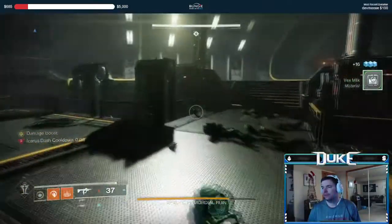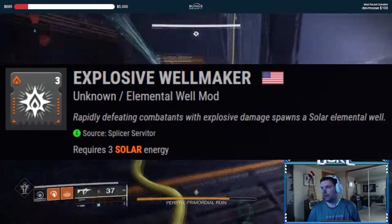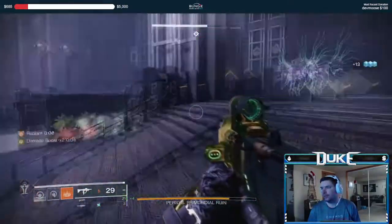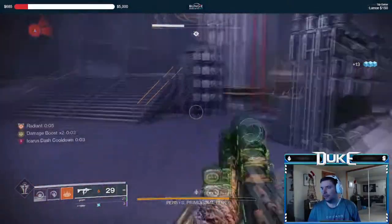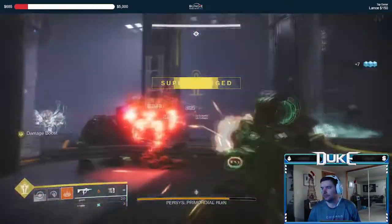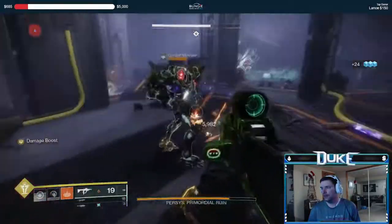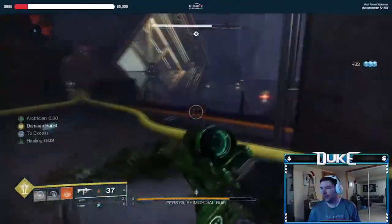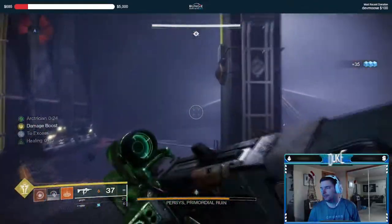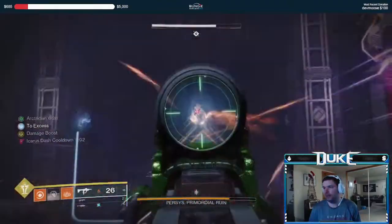As a reminder, the main mods we are running here are Solo Operative and Weaken Clear for the extra damage, Well of Life for a bit of extra healing, and Explosive Wellmaker, Elemental Ordnance, and Elemental Armaments to make Solar Wells. My big tip here is to use the back of the room to your advantage. Taking down the Hydras from this room will make it very safe after each damage phase. Do note that some adds can still be back here after each phase and can sometimes come in through the side doors, but it's about as safe as you're going to get during this encounter.